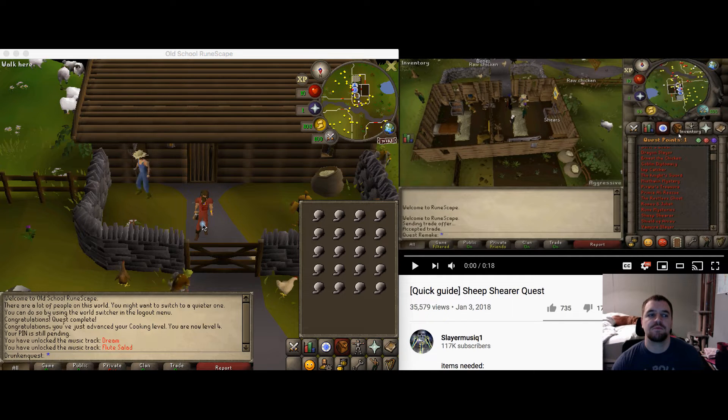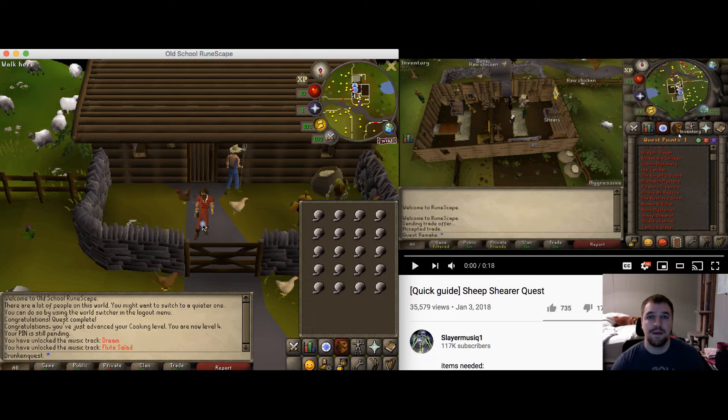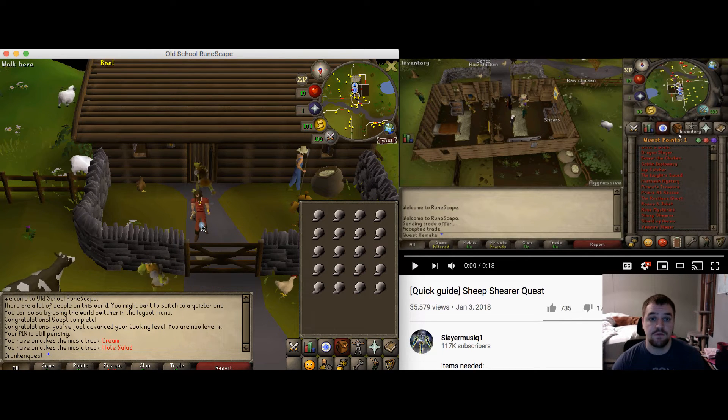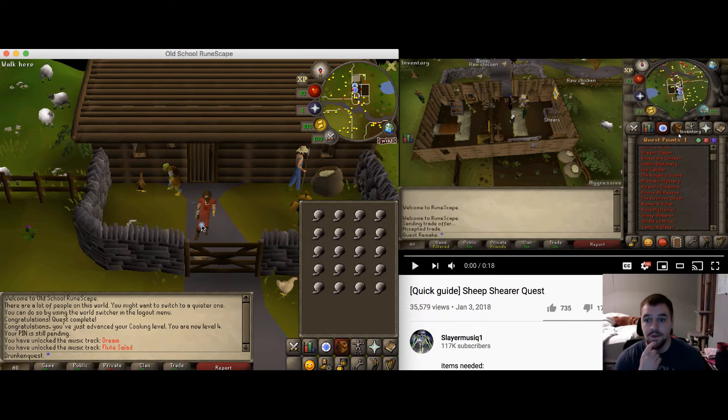Hey everybody, how's it going? Welcome to the second drunken quest of the series. We're going to be doing the Sheep Shearer quest, which is another super easy one. I'm going to try to make this one a little bit more quick than the last one — I was doing a lot of explaining in that one. The rules of the game will be in the description as well as the introduction video, so if you need more information go check that out.